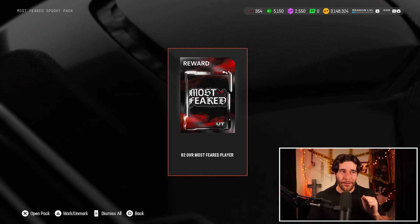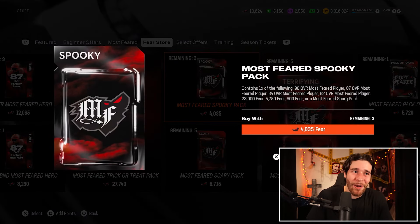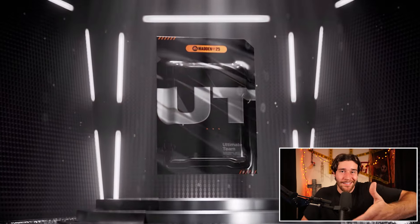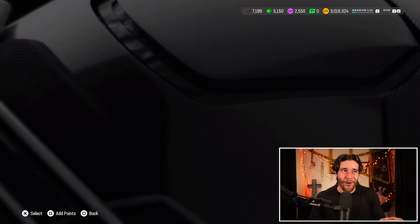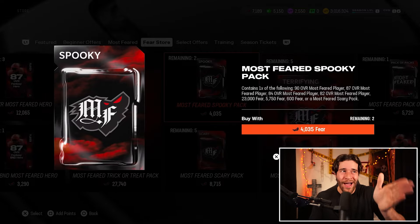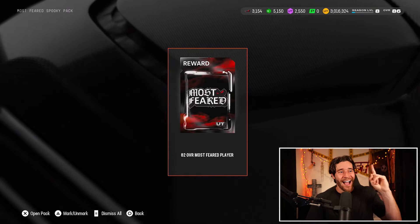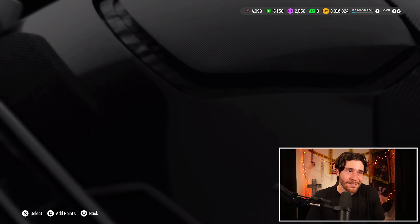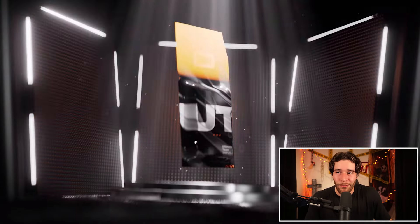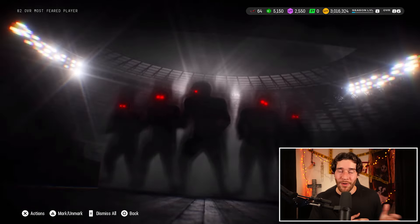Pack number two — will it get a little bit better for us? No. Another 82 overall Most Feared player. Is this the best way to spend your fear? I'm skeptical, but I will be making a full video on the best way possible to spend your fear, which should be coming out potentially tomorrow. Pack number three — this is a straight up card and it's 600 fear. So far we've gotten basically the worst pulls you can get: the 82 overall player and 600 fear. Can we get lucky and get something good? The next card is showing us an 82 overall Most Feared player. For the sake of science, I'm going to finish this off and open up one more, because why not try every single one for the video? I don't think it's worth opening realistically, but it did seem interesting just because there were so few things that lose you fear. We basically got the worst pulls possible — that loses us like a hundred K right there. Not good.